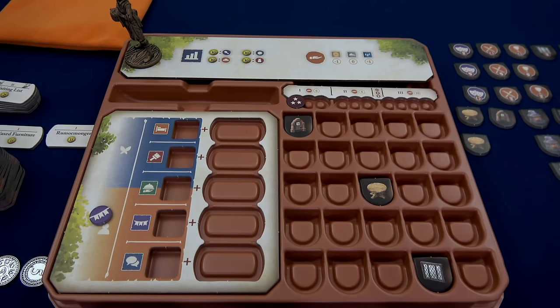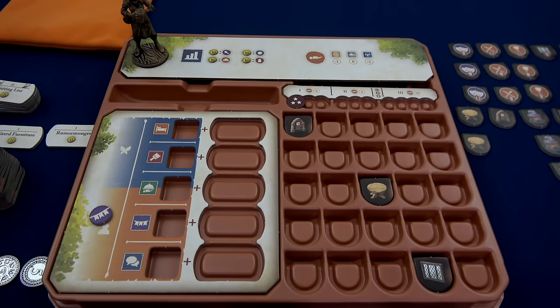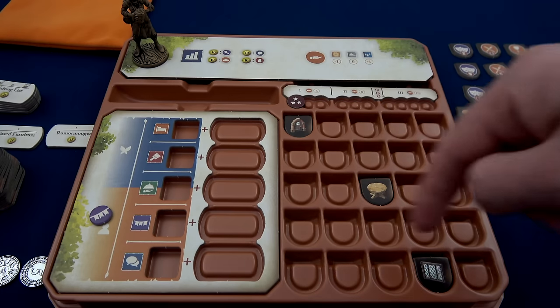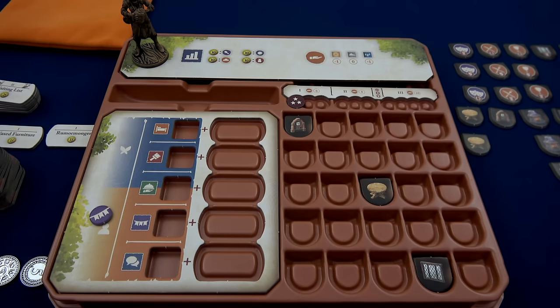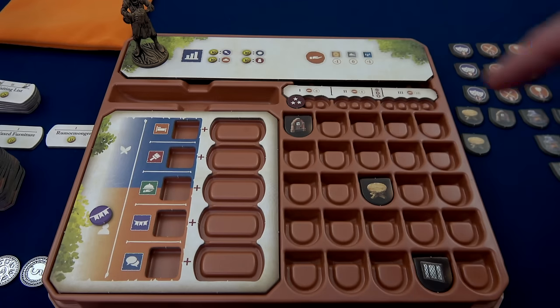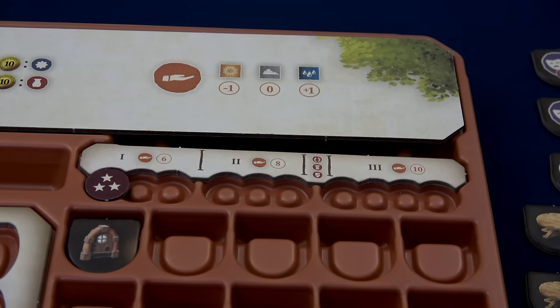We've now completed the basic setup for Mythwind. Now we need to do our character-specific setup, which will be very different for each character. We're playing the innkeeper. Our goal as the innkeeper is to satisfy guests — we do that by placing customers into our inn. This is our inn here. We start with a couple pieces of furniture in the inn. The innkeeper has a renown track — we start at level one, which tells us how many customers we draw per round, generally six, though it's impacted by the weather cards.